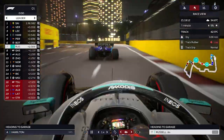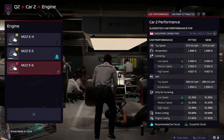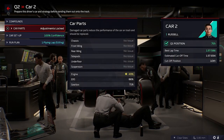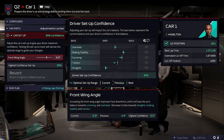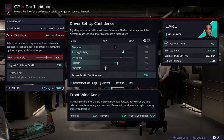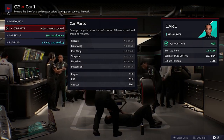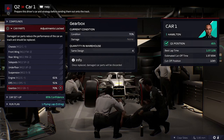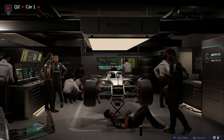Valtteri Bottas qualifying ahead of George Russell — that's a turn-up. George Russell is under a bit of pressure. Looking at his car parts: the engine is at 49, so we'll probably have to take another engine penalty with him at some point. ERS is fine, gearbox is fine. On Lewis Hamilton's side, the setup is at 85 — I tried to revert to best and it went to 97. Lewis's engine is at 61, ERS at 51, gearbox at 70. We're not doing a new ERS and the engine should be okay.